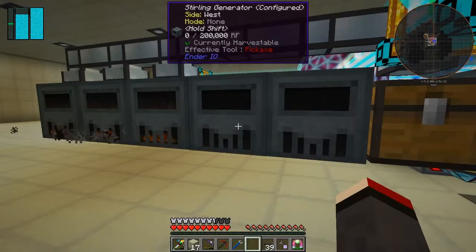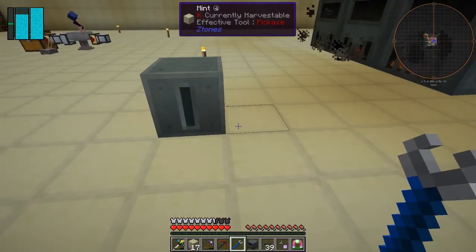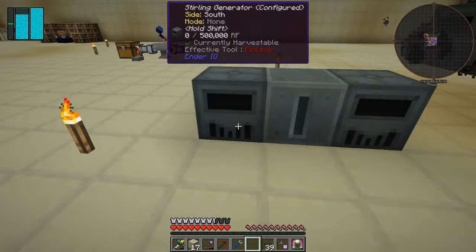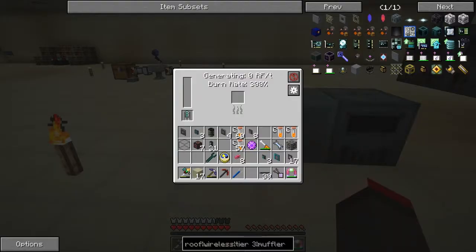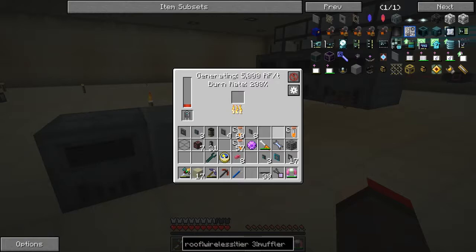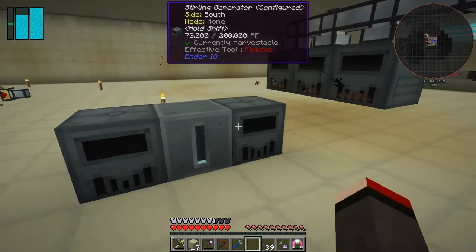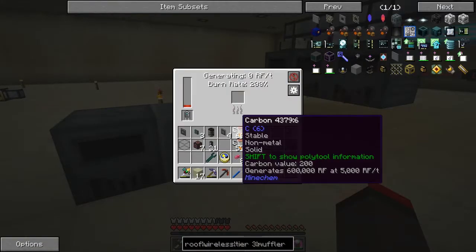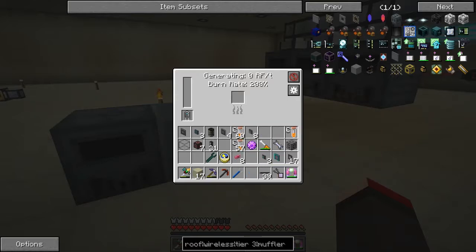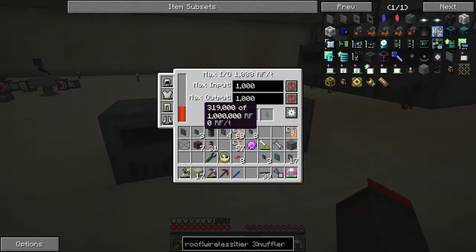These are empty now. I'm going to place them — one here and the other one on the other side. This one has the octetic capacitor and this one has the double-layer capacitor. I'll put one piece of carbon in the double-layer one — it's filling up at 1,000 RF per tick, which is what we'd expect because that's the maximum capacity. Now that's burned down and this one is stable at 319,000 RF. Let's just remove this one — 319 is the number to remember.